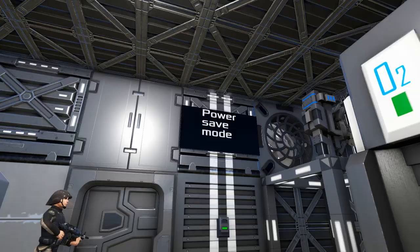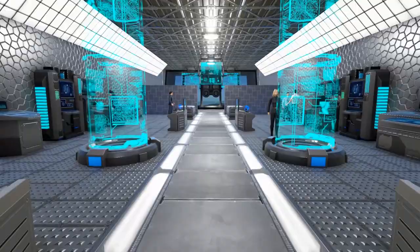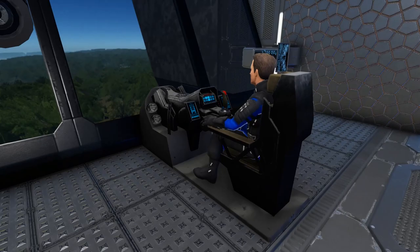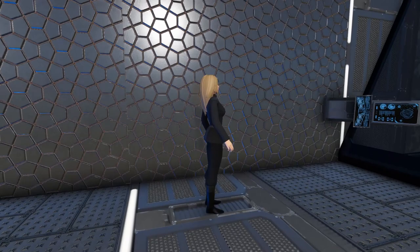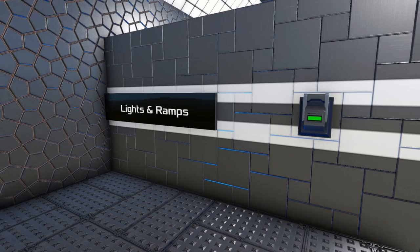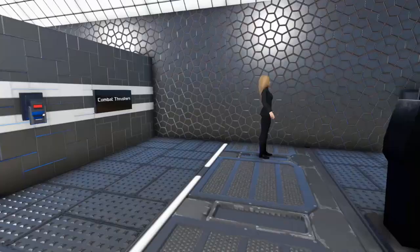Going through this door, we come into the main command bridge area with a lot of our crew in here doing their jobs, trying to look important. We have our co-pilot who decided he gets the seat on the right and your pilot seat here on the left, along with a lovely assistant. Here we have a lever which will turn on the combat thrusters for the ship, improving your maneuverability. And here we have a lever that will open up the ramps and turn on the exterior lighting.